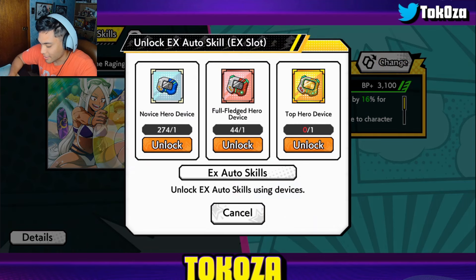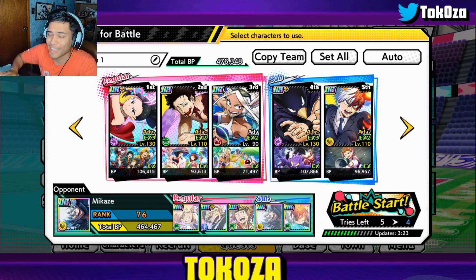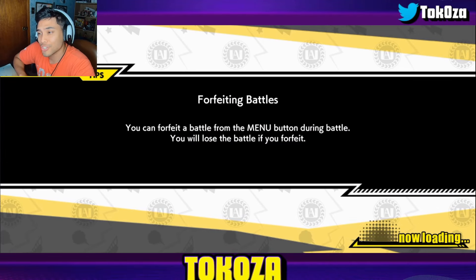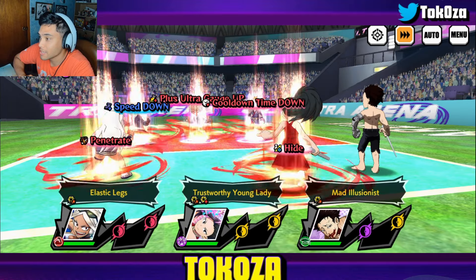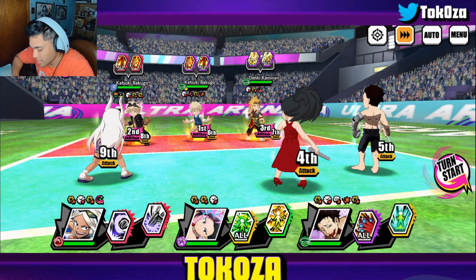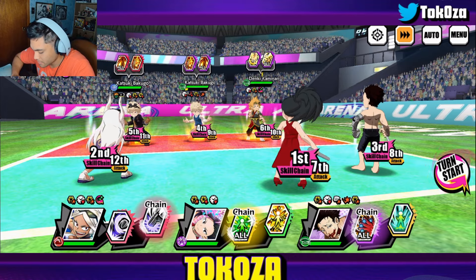My go-to team, and we're going to hop right in and see how we do. Our first fight will be against Mikazi. We figured we started off pretty strong with two green units, which Mirko should shine a little bit with, I would hope. We're just going to take advantage of that right off the bat. Biggest threat is obviously Denki, so let's try to get rid of this pest ASAP.